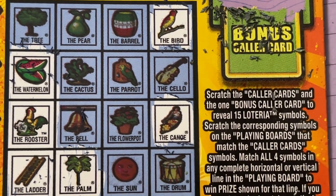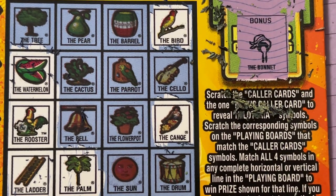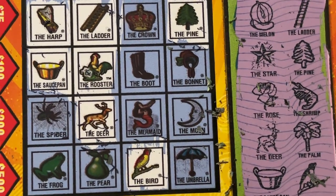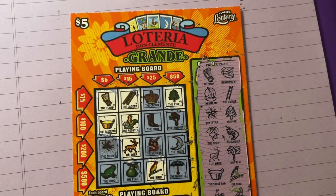Let's see what the bonus is — it's the bonnet. I don't think we need the bonnet. I don't see it at the bottom and I don't see it at the top. This one was not a back-to-back, but hey, we tried. Come back tomorrow — I have no clue what I'm playing, it's gonna be a surprise. I hope you had a good time with your ticket. I hope it won for you — go cash it in and put the money in your pocket! I'll see you next time, bye bye.